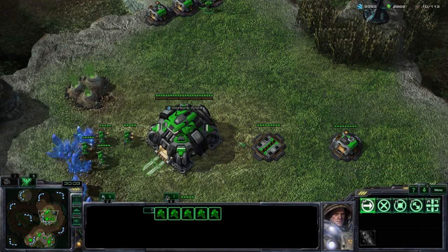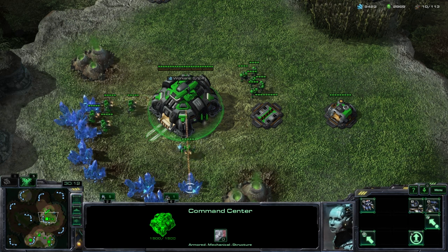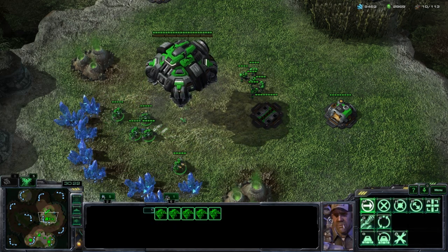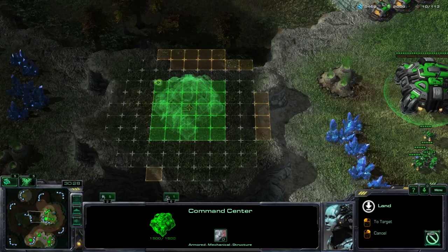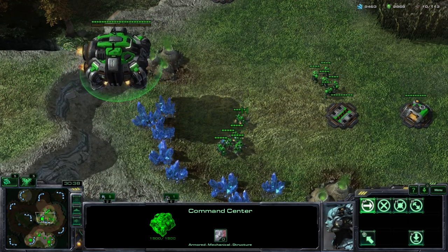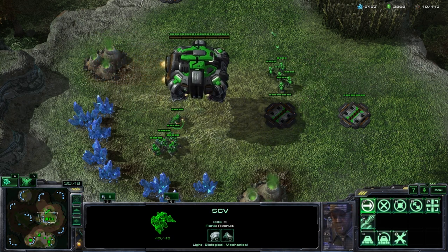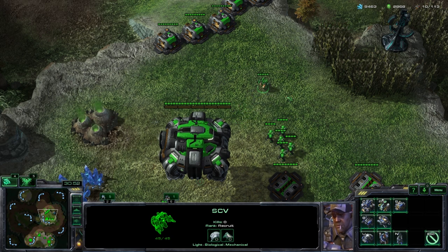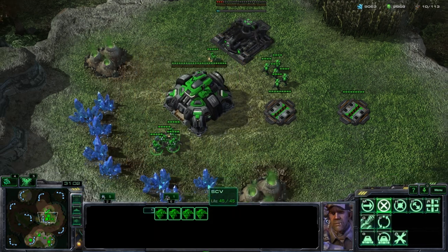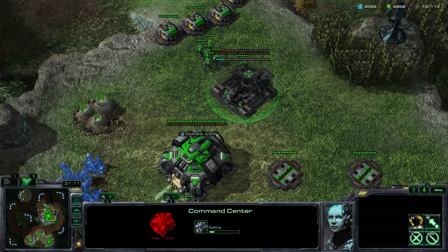All Terran production facilities — any facility that produces units — can also lift off. The command center is a production facility, so let's tell it to lift off. You can see it's actually flying and can float to other places. This is nice because while structures are constructing they are vulnerable, but you can build your extra command center in a safe area, defend it while it's building, and once finished, lift it off and place it where you want.